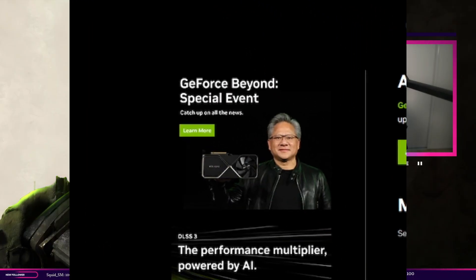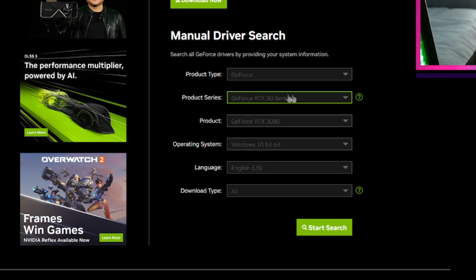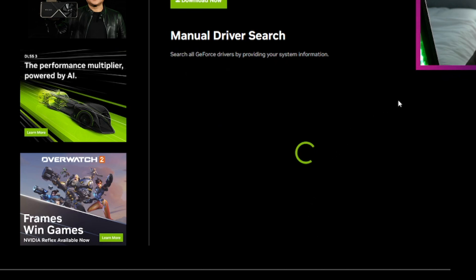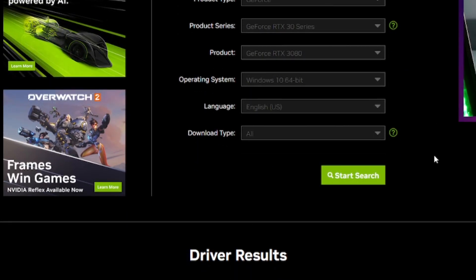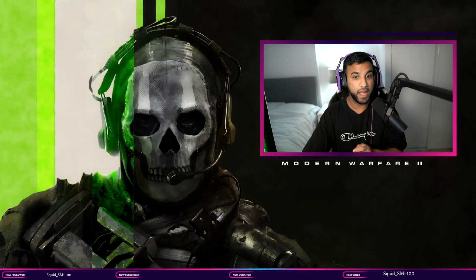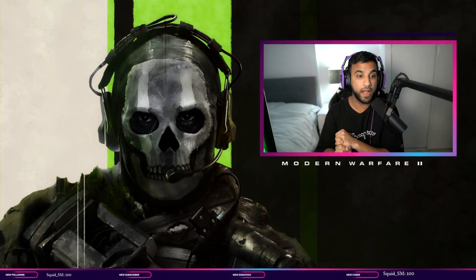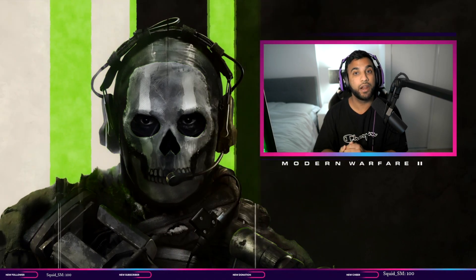you can simply go to nvidia.com/en-us/geforce/drivers and then manually search the product type. So if yours is a GeForce card, your product series — so if you have a 30 series, for example, that's what I have — the product model itself. I have a 3080 FE, operating system, language, and download type. Then you can start searching through the drivers, and I recommend you choose either 516.59 or 522.25 to get the most out of your game.